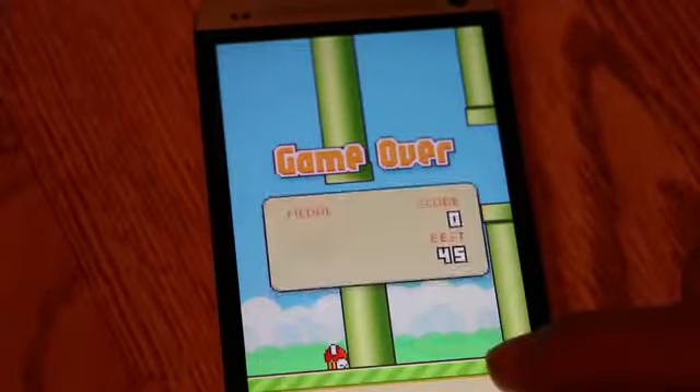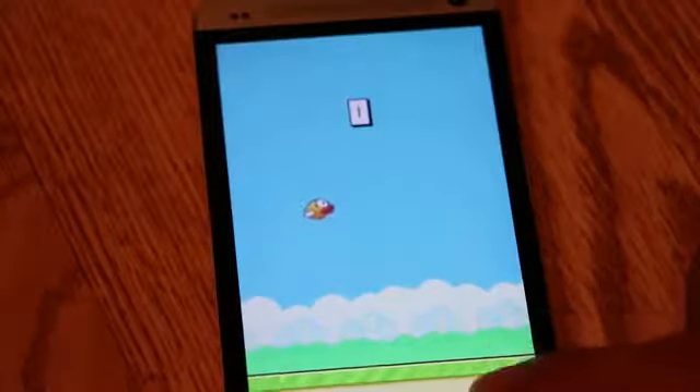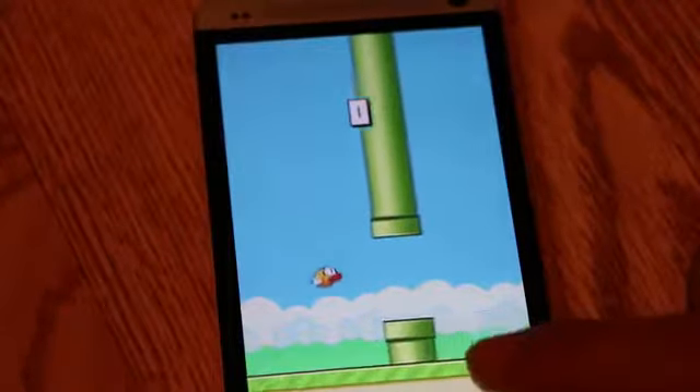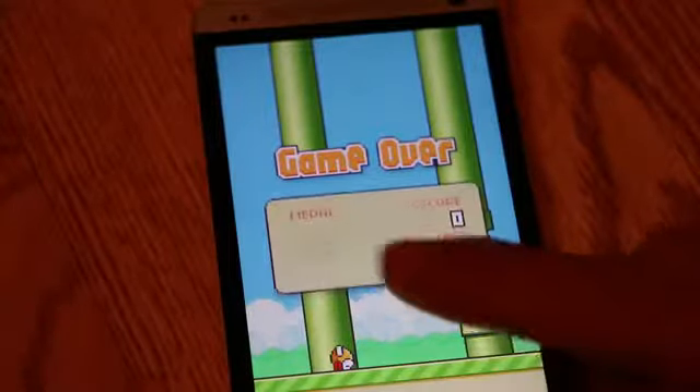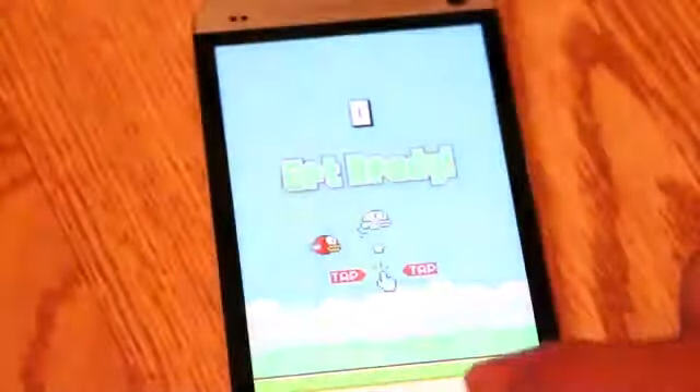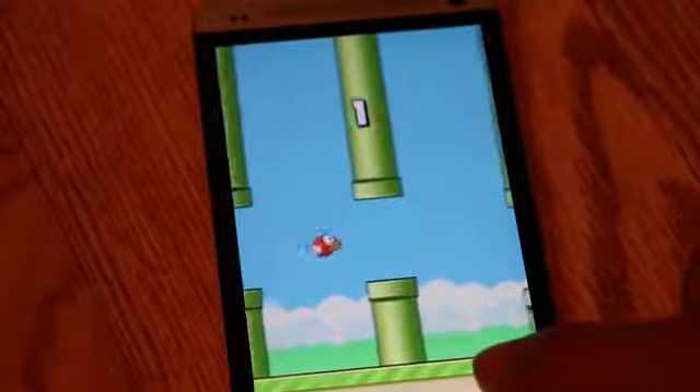Also, avoid distractions. Multitasking is almost impossible while playing Flappy Bird. Even talking to someone may result in failure, and you don't want that. Don't look at people, don't look at your TV, don't have your phone on. Turn off your notifications if you don't want to rage on this game.